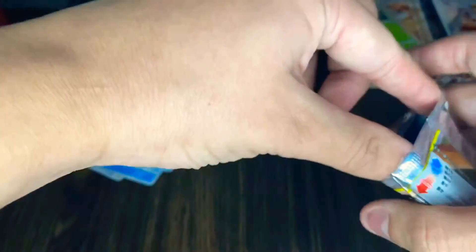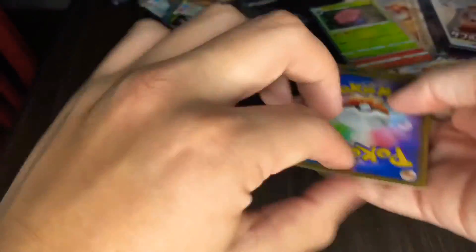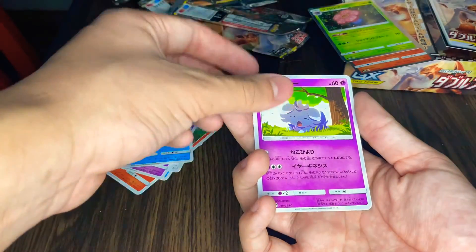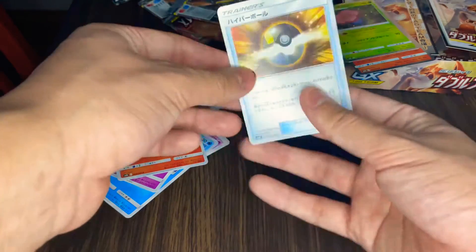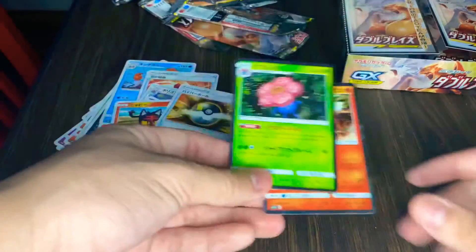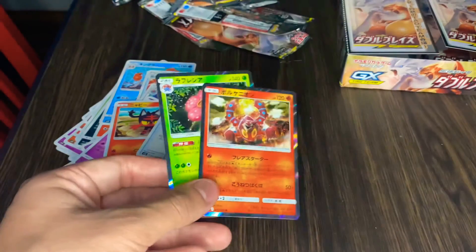Come on something good, something good, hopefully a GX. Let's see the one in the front. I forgot the name, Seal, I don't know the name, trainers, Ultra Ball. That was the last one. Hope you guys enjoyed the video, see you on the next one. These are the two holos I got — like and subscribe, see you on the next one.